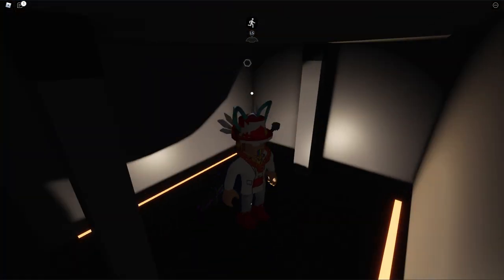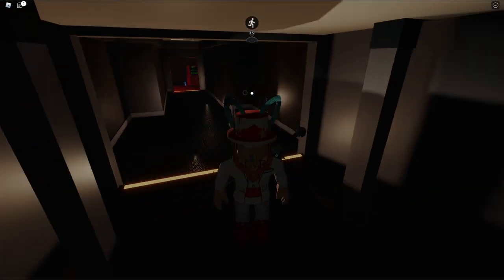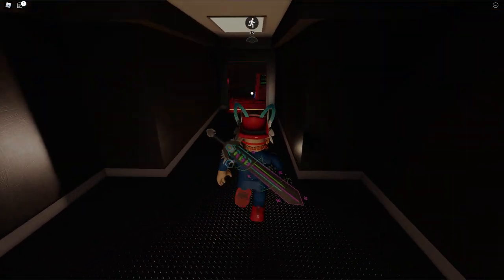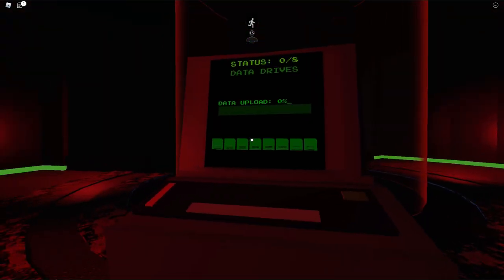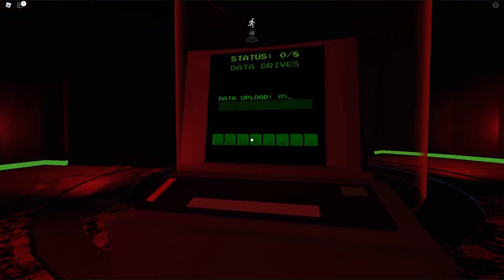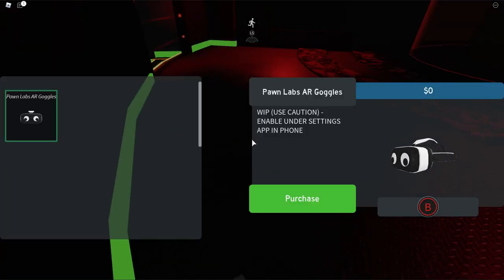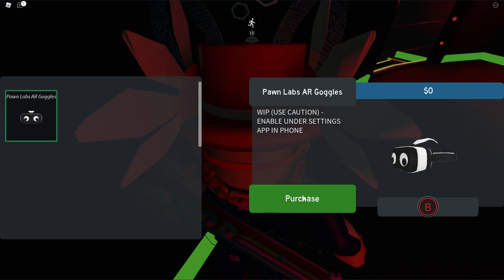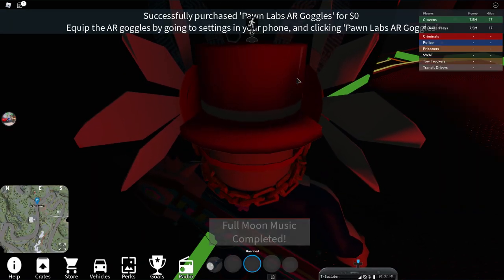Down here there is a little area. You're going to have to come back here later as part of this whole thing, but first we're going to go on a little Easter egg hunt for some files. You can see how it says Data Drives — we have to go find eight Data Drives hidden throughout the entire map. But in the corner here, you're going to see these goggles. In order to find those Data Drives, you're going to need the goggles.